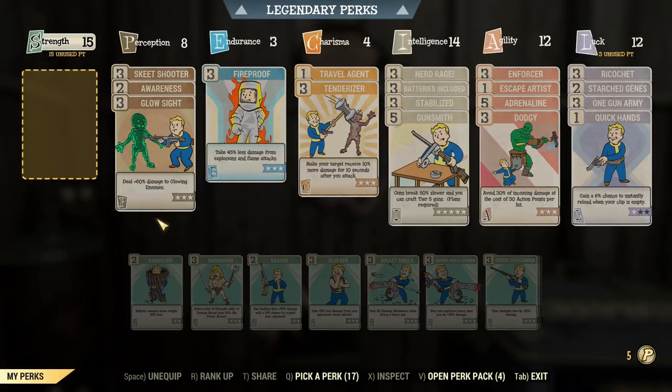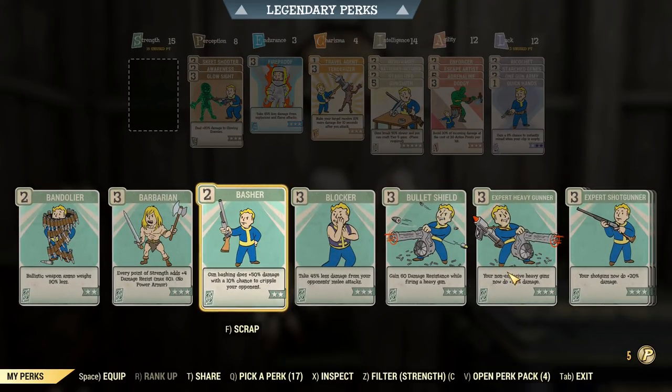We're going with the Jewel Barrel today. That's just going to give me a slightly better damage per shot than the Hexa Barrel that I had the other day, which is good.